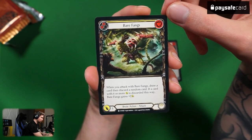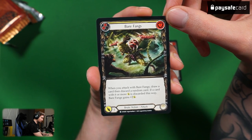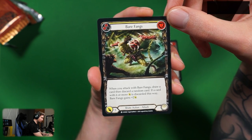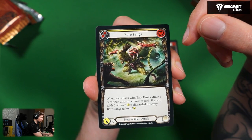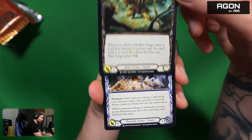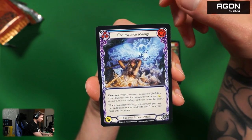Bare Fangs — brute action attack, costs two, yellow. When you attack with Bare Fangs, draw a card then discard a random card. If a card with six or more attack is discarded this way, Bare Fangs gets plus two attack, so it will go up to seven. I never played brute so I don't really have any input here, but it's a lot of attack.